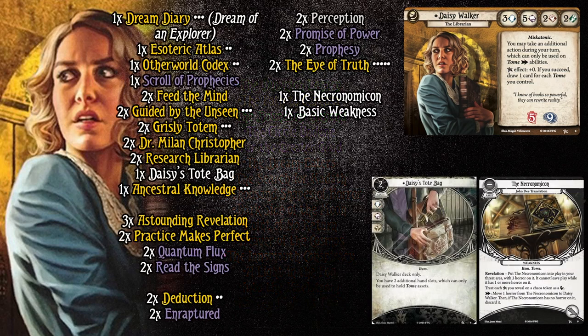Here is the deck. We're going to give it a preliminary look right now, and I'll be going into the detailed card breakdown shortly. The goal of this deck at its core is still just investigating. Notably, the only thing that passively increases our intellect is Dr. Milan Christopher, who is still a 10 out of 10 ally. Otherwise, we're going to be using skill cards to make up for passive increases by having skills that actually do good things.